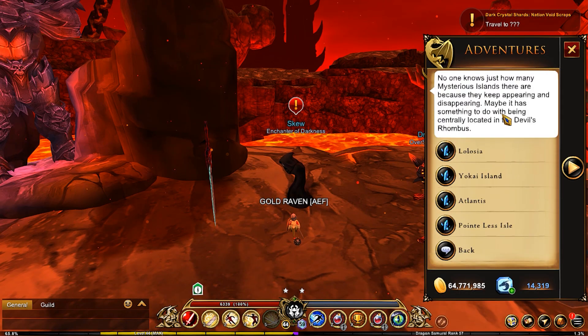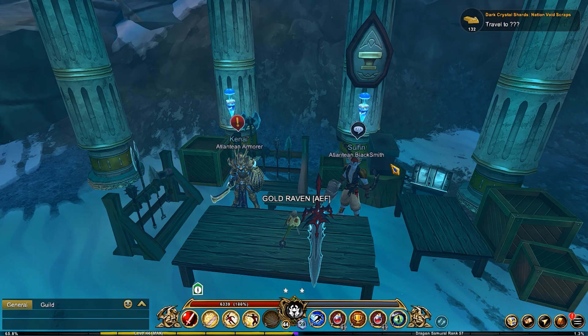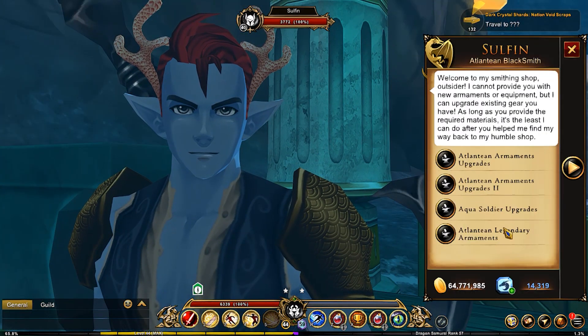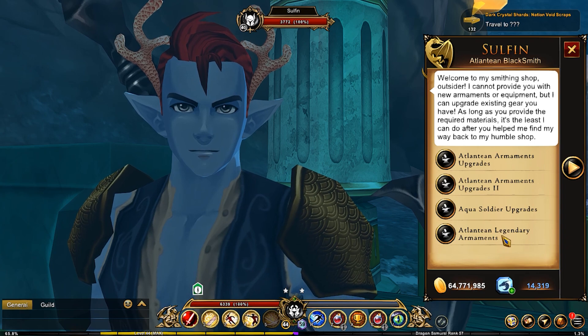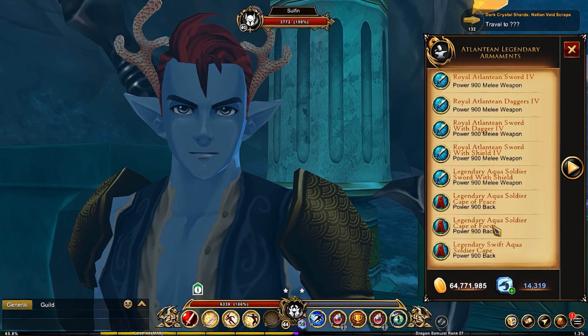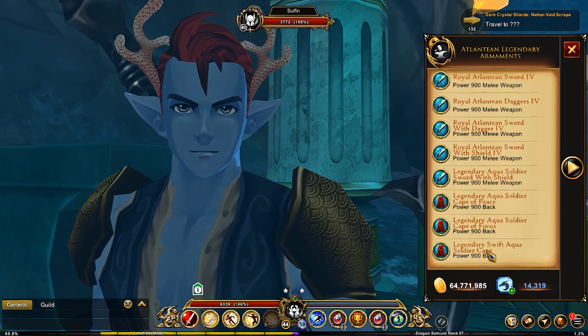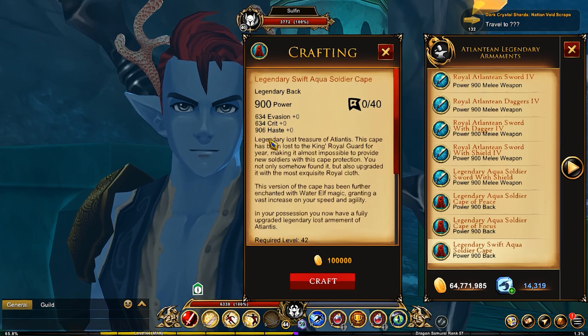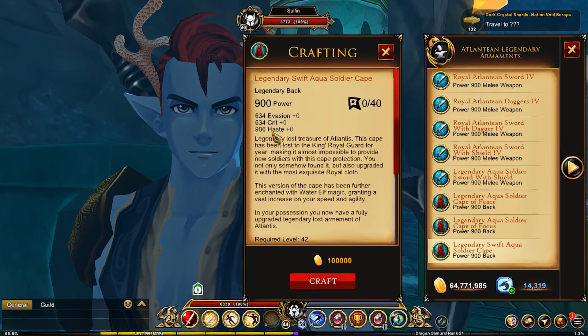At this point, you're going to be heading over to Atlantis and talking to the Atlantean Blacksmith. In here, you're going to be finding down in the Atlantean Legendary Armament, way down at the bottom — right here, this is the one — and this one gives you 906 haste.